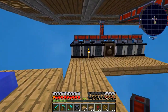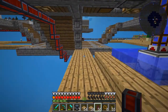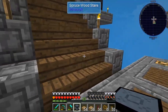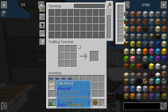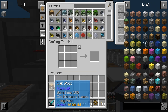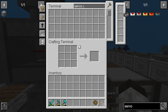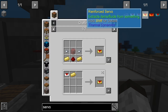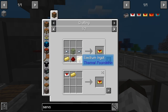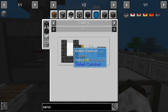We know this servo over here is not that great, so we're going to have to make a higher level servo. Let's go look at the options — we can do hardened, reinforced, signalium, or resonant. I typically like reinforced. We have most of the stuff and we can make one right there — a servo — we just had to add an electrum. Electrum is melting silver and gold together.